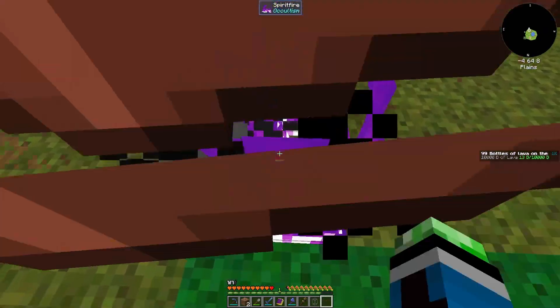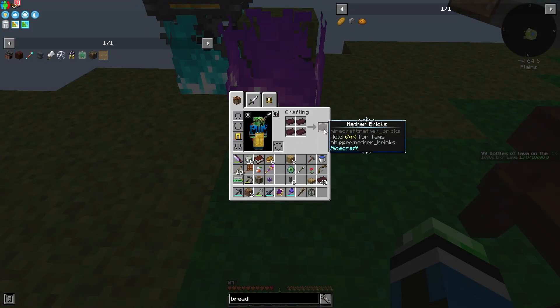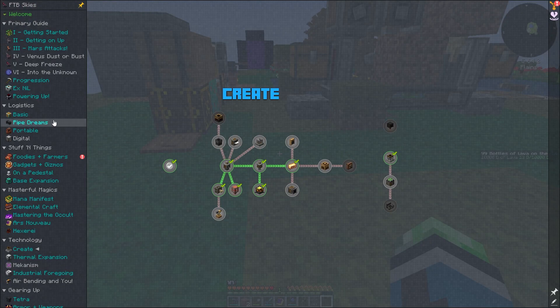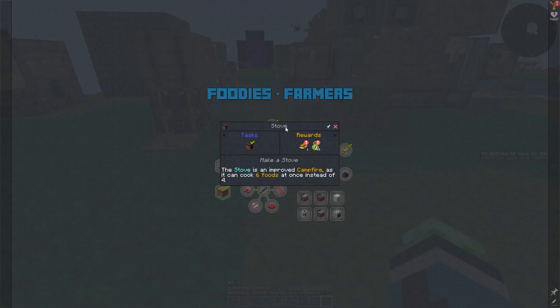While we're waiting, I can go ahead and toss these in. I want to get some netherrack going as soon as I can get to the material generator. There's a quest here. The stove is an improved campfire — it can cook six foods at once instead of four.